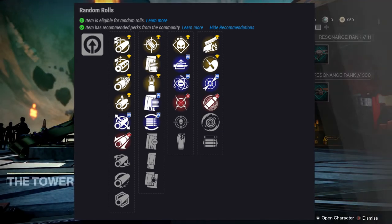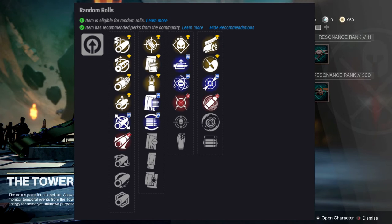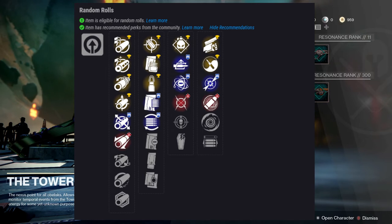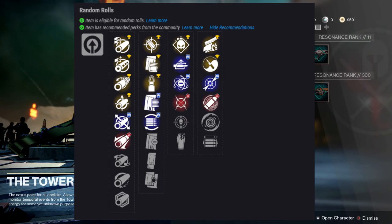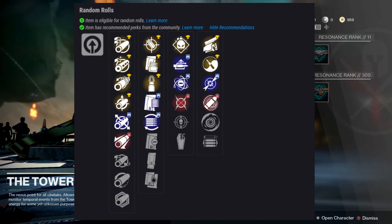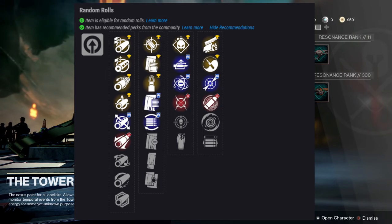I do actually have one with Demolitionist and Firefly, and Firefly actually procs Demolitionist. So if you get a Firefly explosion that blows up like four Thralls, it's going to give you a ton of grenade energy. Those two things could coincide really well. If you're on PC, maybe use this for PvP; if you're on console I wouldn't recommend it for PvP. For PvE I would just say go Firefly and Demolitionist, but the perk pool is just not that good.